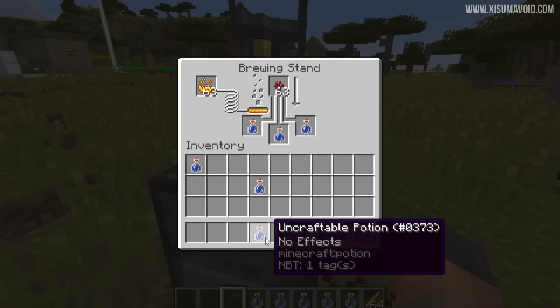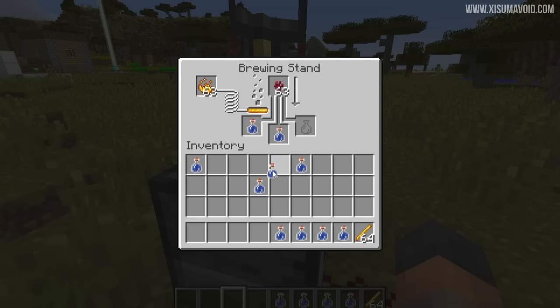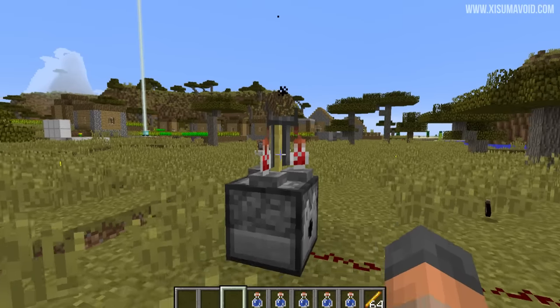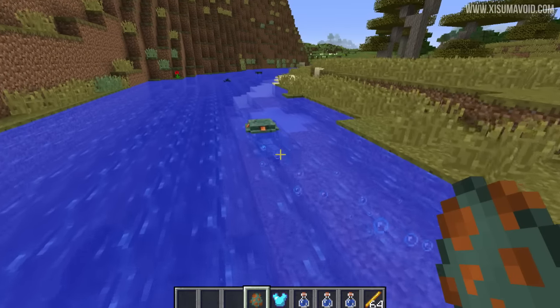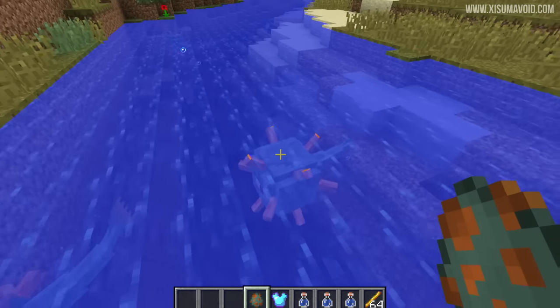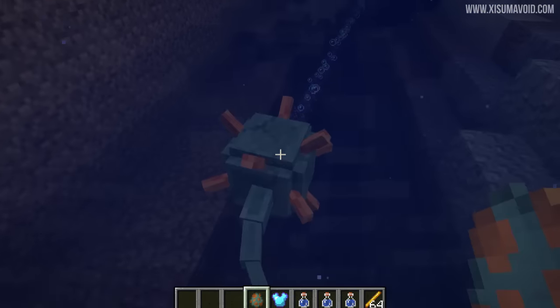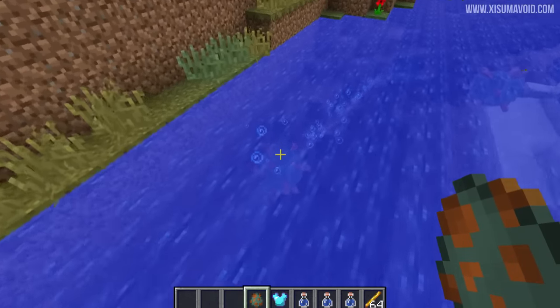I also noticed there's a new type of bottle — uncraftable potions — and you can't use them for brewing either. When the brewing finishes it adds a little sound as well. Also, do guardians have new sounds? That seems new to me. Apparently hitting them when their spikes are extended is a new sound as well, though I'm not 100% sure about that.